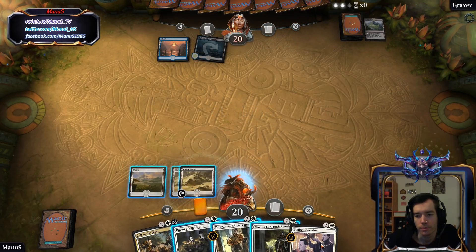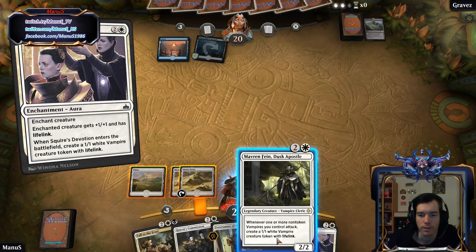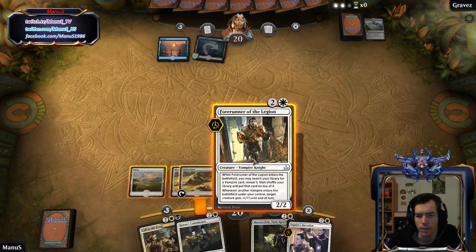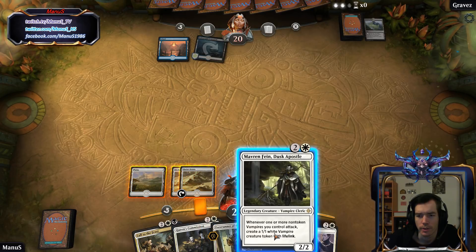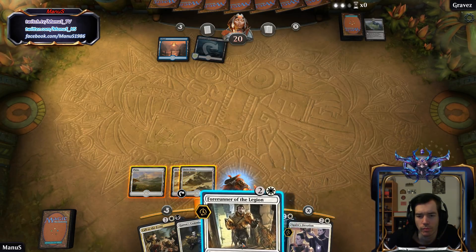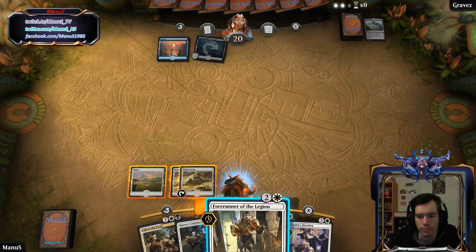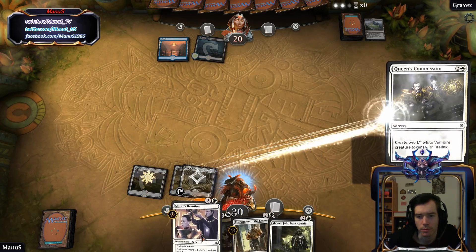Alright, we have all the three drops in the world. Somehow I guess I missed Squire's Devotion when talking about the three cost cards. Anyway, let's just drop Forerunner here because I don't really wanna just get killed.